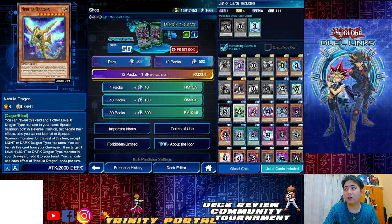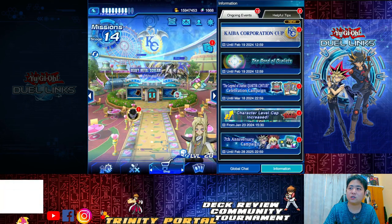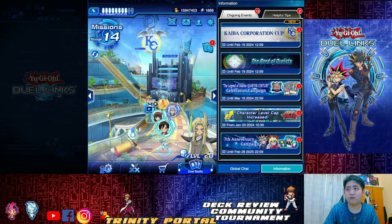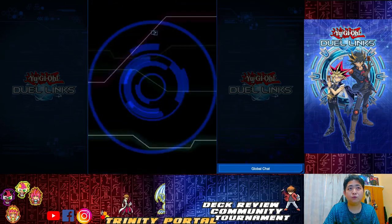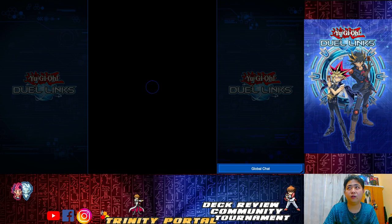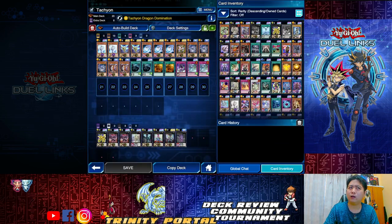Those three cards are what you need for your Tachyon stack. The most important thing is the Galactic cards, which are from the previous Mesar event. If you missed it, you're not able to play the Tachyon deck at all.